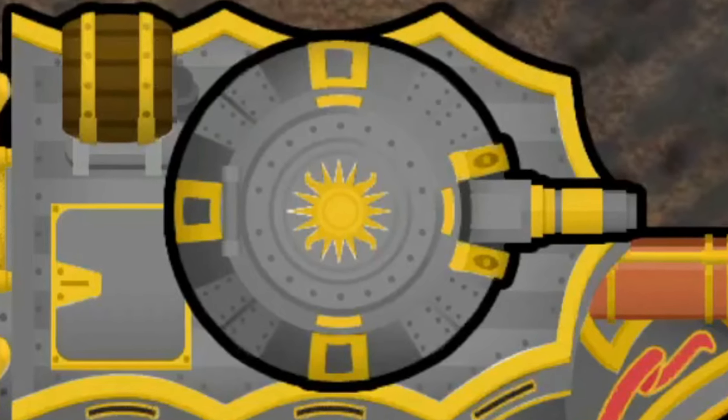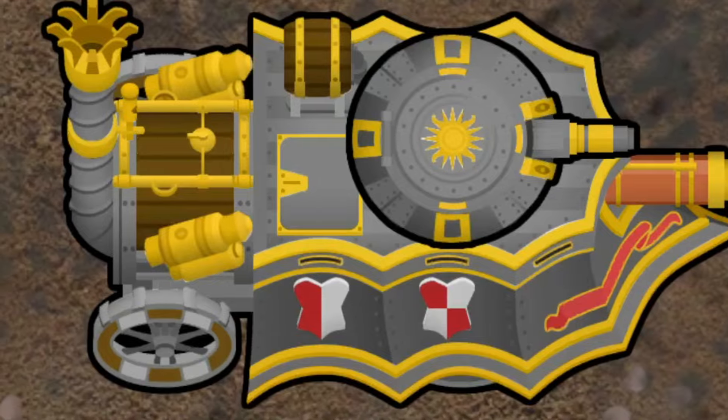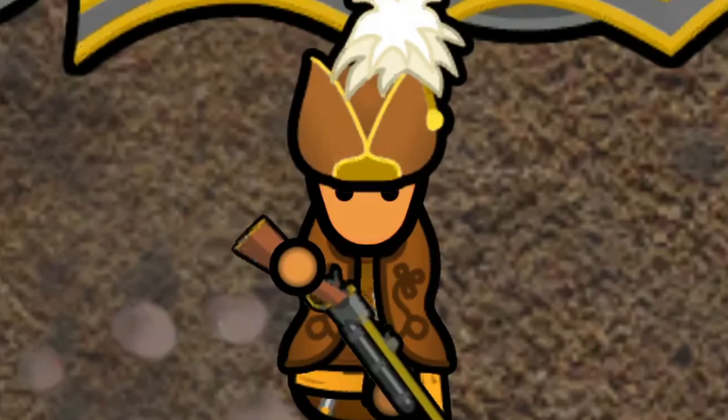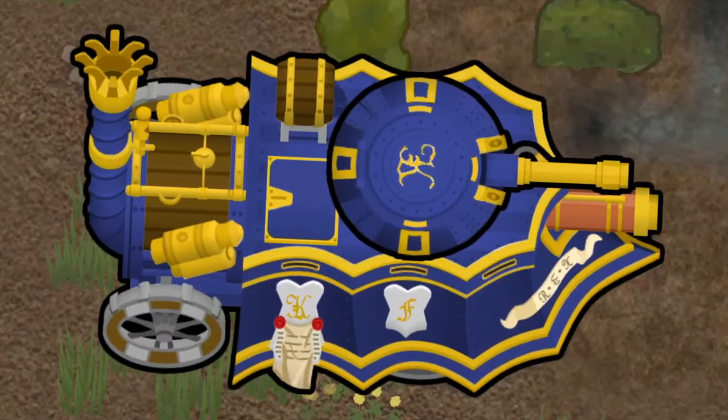She's got a big old front-facing cannon, a completely mobile steam turret with all the swivel you could ever need, and most importantly, some stainless steel plate armor for all your defensive needs. She's a real beaut, ain't she?